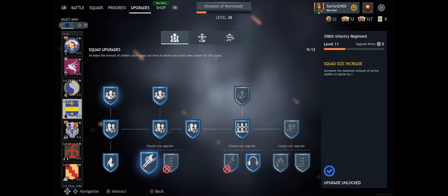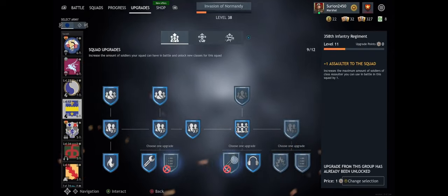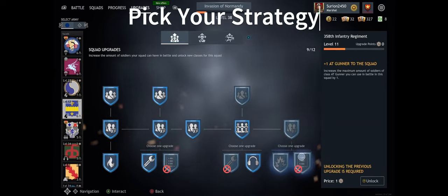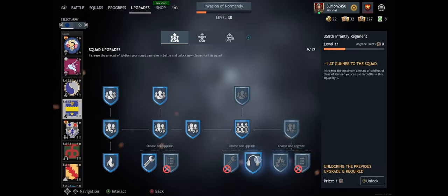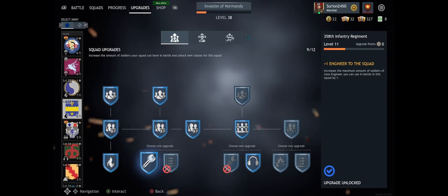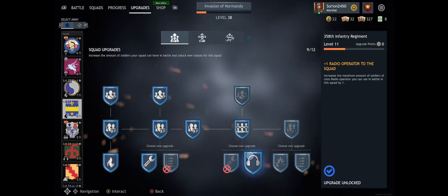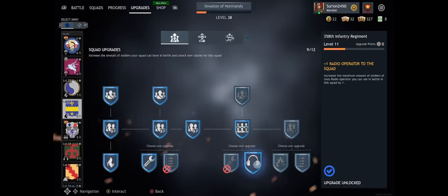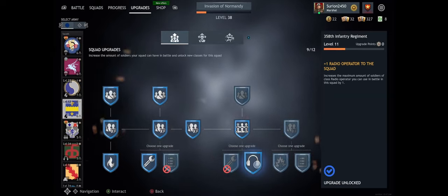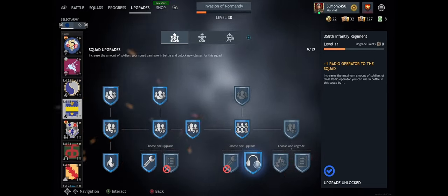Setting up squads: you could go very aggressive — an assaulter, an engineer, and an anti-tank guy, or multiple assaulters. Or you could have an anti-tank guy, a radio guy, and an assaulter. I always recommend at least one engineer. I also personally recommend always having one radio operator per squad. Get your radio operator squad fully upgraded so you can unlock and use them in any other squad. They're very useful — you can call in artillery strikes on objectives and on tanks.